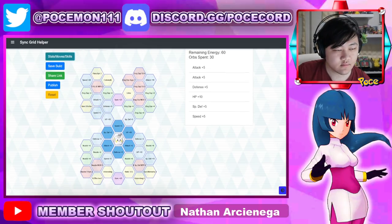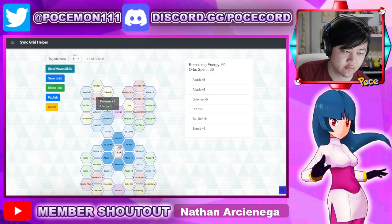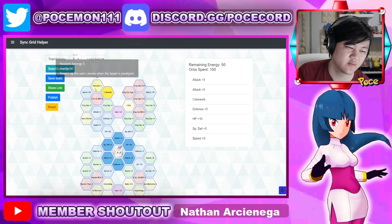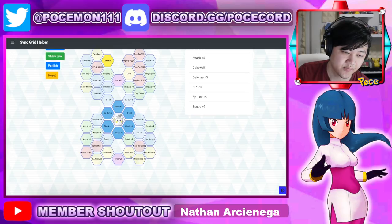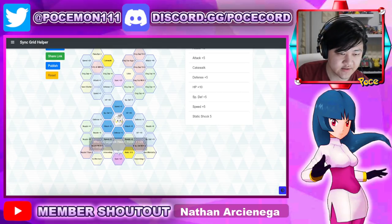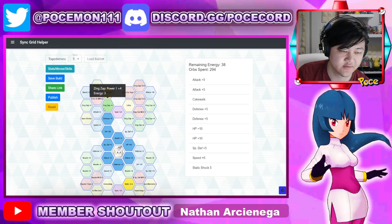As for the grid, you have Cakewalk up here, and Prowess is up there — although your regular move damage is going to be really, really bad because your base power is so low, it's not going to really help you. Same thing with the ramming speed on Candice's Ice Punch. You have Static Shock 5 over here — that's an extra 50% when you sync. Cakewalk is actually 100% when you sync.